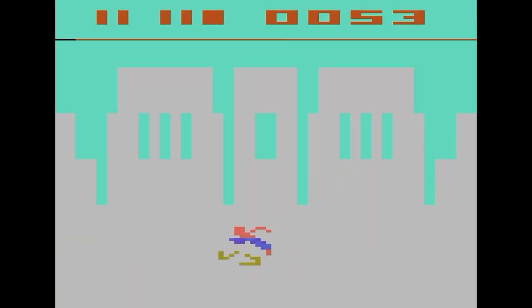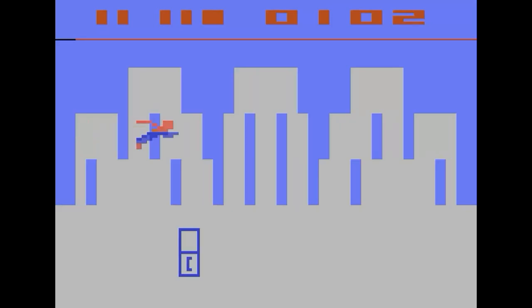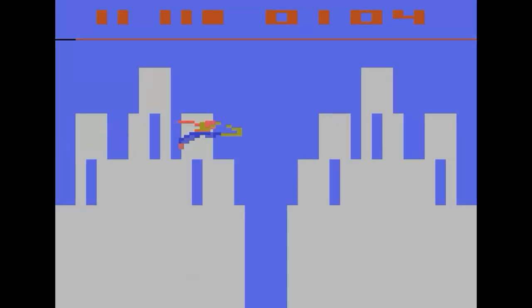Watch out for those satellites. If you push the button and push left, right, up, and down, you can use your x-ray vision to figure out what's on the other screen. I see a bridge piece there — we're going to go over there and get it. That stupid satellite got me. When we get to a blue screen, we're going to go down, and then go to the right two times, and that takes us to the bridge location.